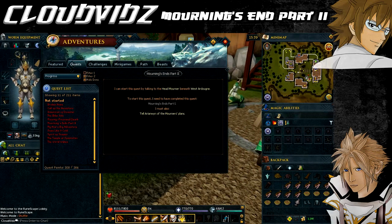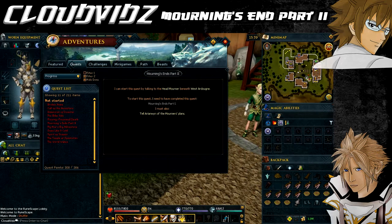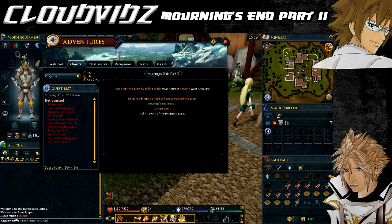For the quest requirements, you need to have completed the prequel quest Morning's End Part 1 and all the requirements before that. You're also going to need a fairly decent agility level. Even though it isn't actually stated on the quest, 60+ agility is going to be the best option just because there are a few obstacles and it'll make it longer if you've got much less than that. Also, 43 prayer is recommended so you can use protect from melee.